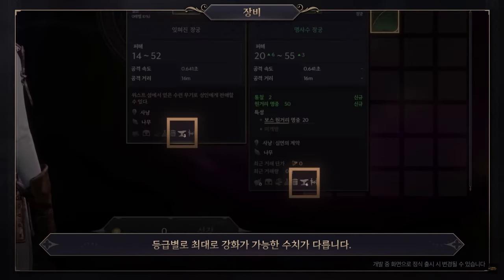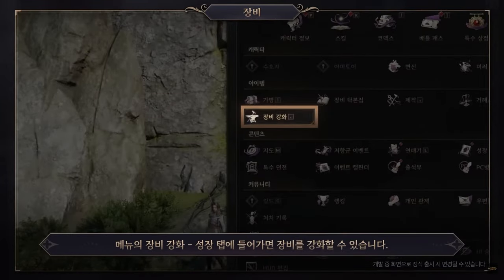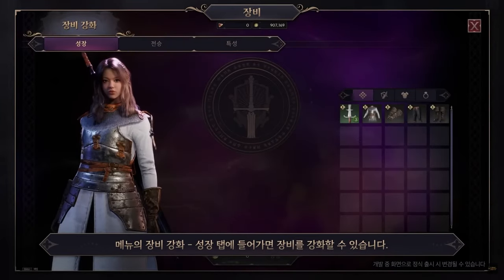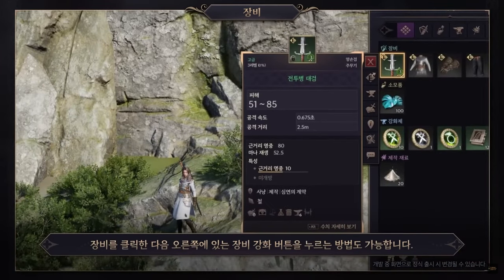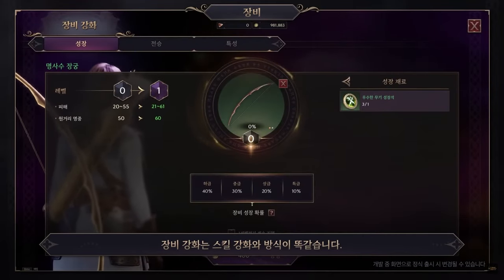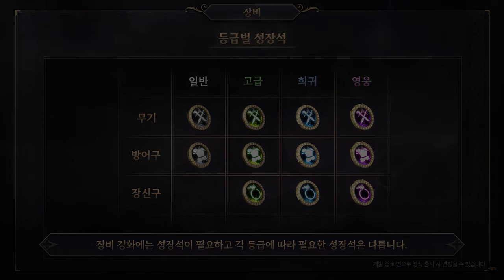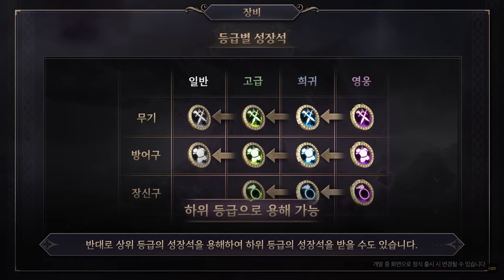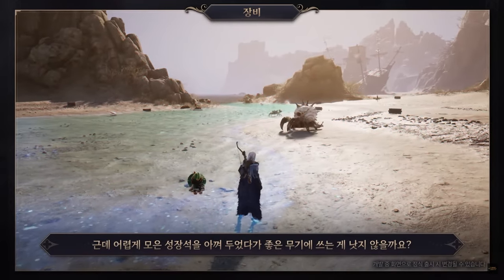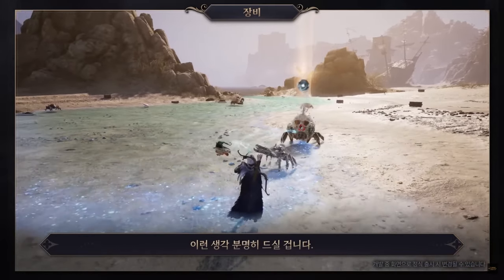To upgrade your equipment, open the equipment upgrade window from the menu, click on the item, and click the upgrade button to the right. The process is the same as for skills, but the materials depend on the upgrade. To upgrade equipment you need growth stones of the right grade. You can use growth stones of a lower grade to create growth stones of a higher grade — I love that. Conversely, you can disassemble growth stones to obtain lower grade ones, so it works in both directions. Every stone has some kind of value.